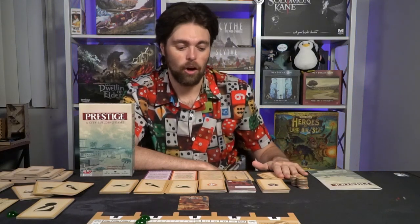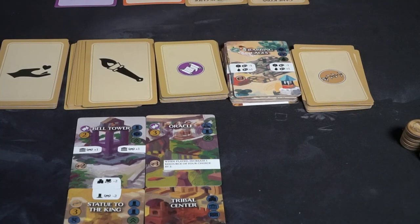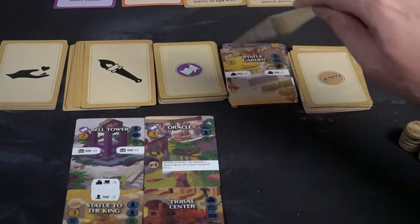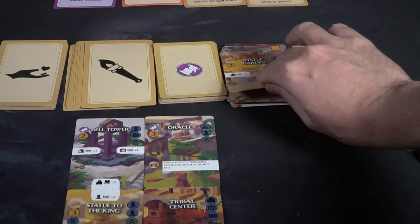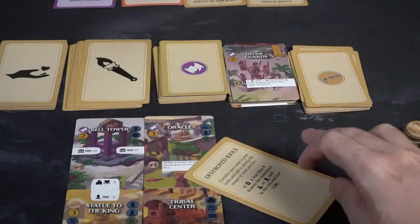However, maybe you don't want to play a card. Instead, you can discard a card or cards. You can take any number of cards from your hand and discard those cards. When you do, you're going to be able to drop to your hand of four, but as a negative, you're going to have to draw an invader card and resolve the effects of the invader.